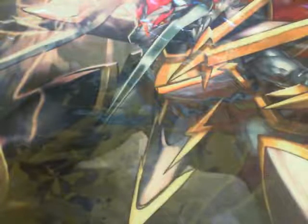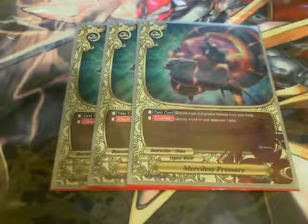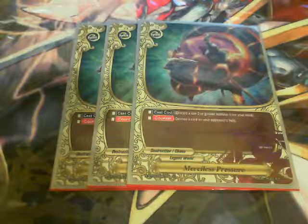Onto the sideboard: 3 Merciless Pressure — I discard a size 3 or greater monster from my hand to destroy a card on the field. I have this in the sideboard for matchups like Death Count Requiem, assuming they don't have Gale Hawken, and Toilets. The only matchup I sided it in was against Toilets, but the one game I saw it, I couldn't use it as it was the only card in my hand — usability is questionable, but I like to have it just in case.